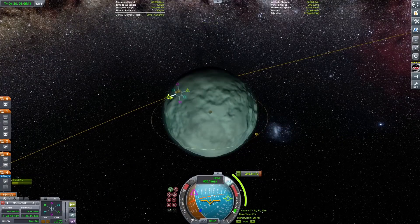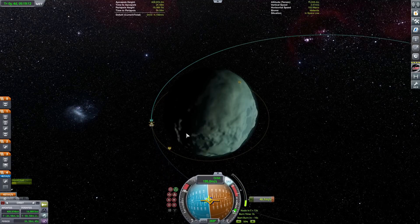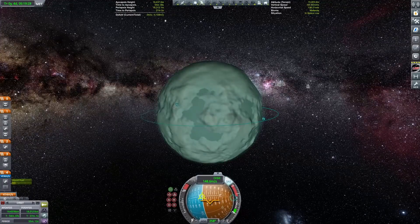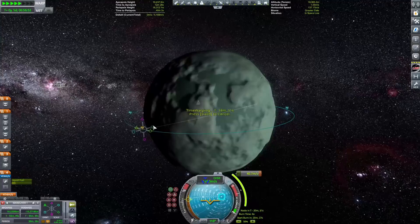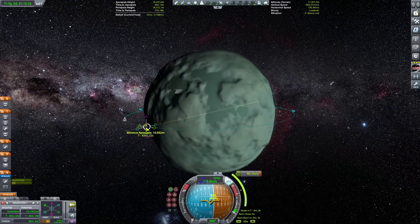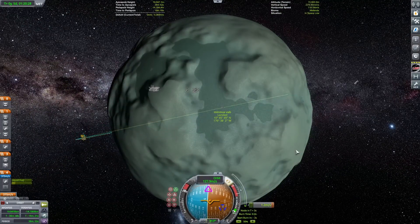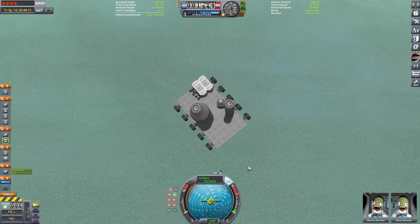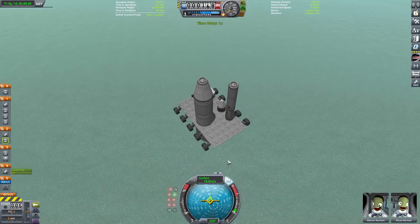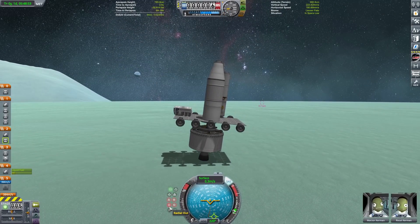We don't actually have to land terribly close to the VAB itself because we have a crawler, and fun fact - crawlers have wheels - so we can just drive on over to it. We're in orbit and going to get ourselves targeted. It's a little bit not quite equatorial, so we do a little inclination change and a burn. Coming in with the crawler - we didn't do any sort of sky crane, we're just landing normally with the Wolfhound engine. Boink, there it goes - touchdown!